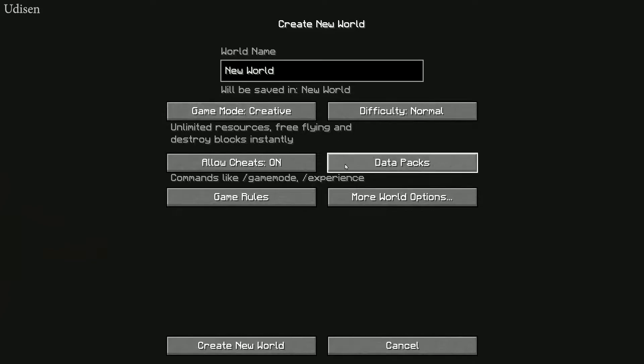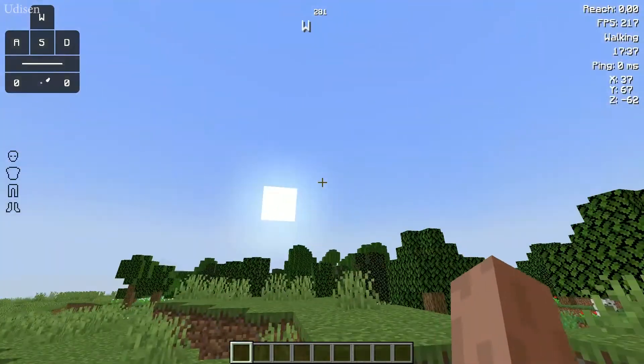After that, you can create a new world as usual. Of course you can use this on a server, because it is a client — all these add-ons are client-side.